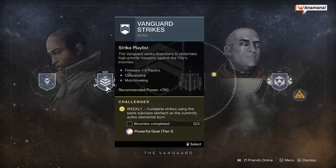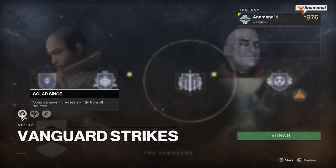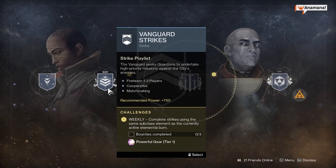In Vanguard this week, if you are doing your weekly strikes you need to do three of them. The challenge says to complete strikes using the same subclass element as the currently active elemental burn, which this week is going to be Solar. You need to run three of these with a Solar subclass such as a Solar Titan or a Solar Warlock, and you will get a powerful tier 1 gear reward.